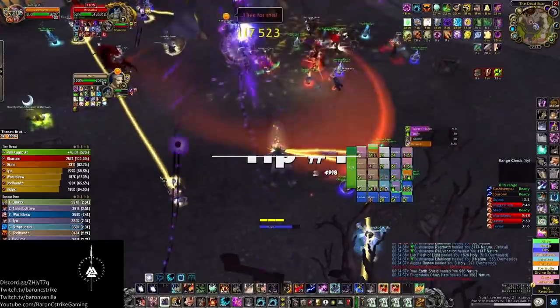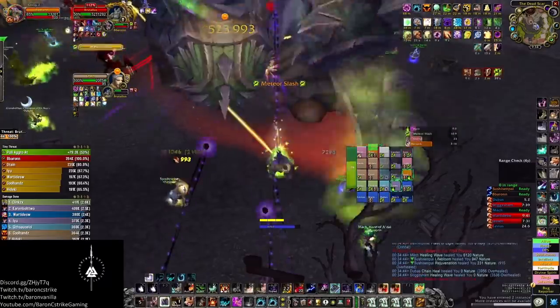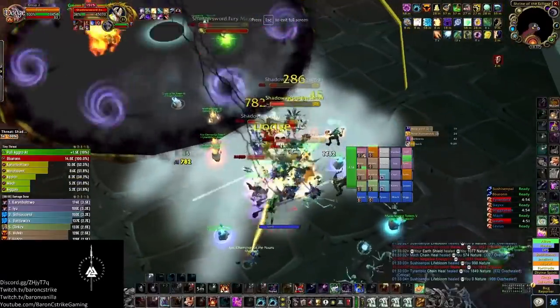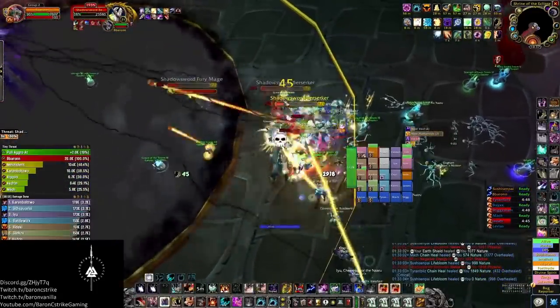Fourth, keep your soulstones on the tanks. Remember that most of the enemies in Sunwell Plateau are tauntable, so keeping a soulstone can salvage a bad pull if you're quick about it. Remember when the tank dies and takes the soulstone, they need buffs as soon as possible to get back into the action. And since there are teleporters that get you close to the bosses after a wipe anyway, wipe recovery isn't that big a deal.